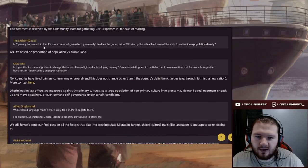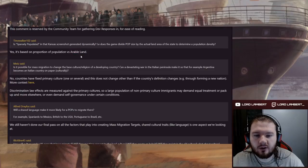Is 'sparsely populated' in the Kansas screenshot generated dynamically? Does the game divide pop size by actual land area to determine population density? Yes — it's based on the proportion of population versus arable land, which we've seen before.